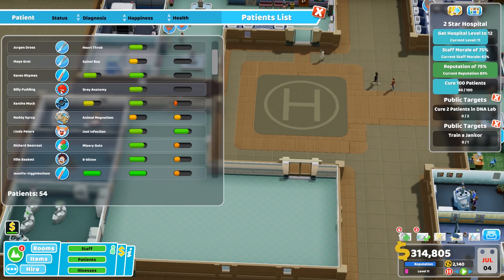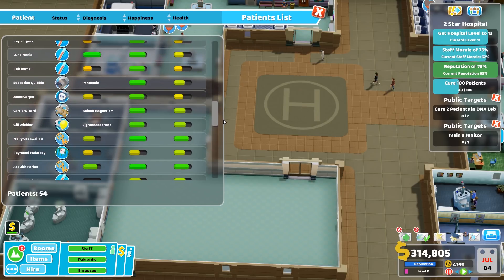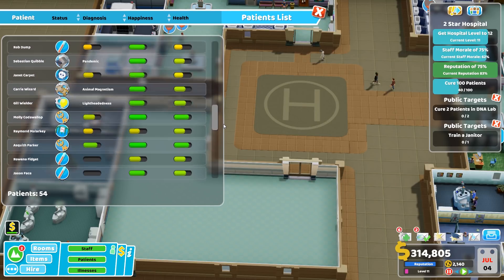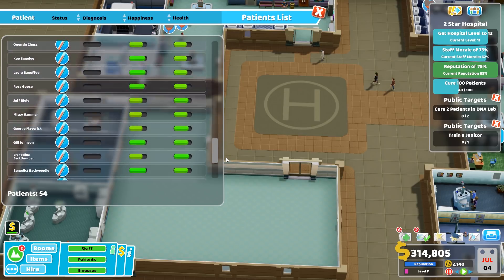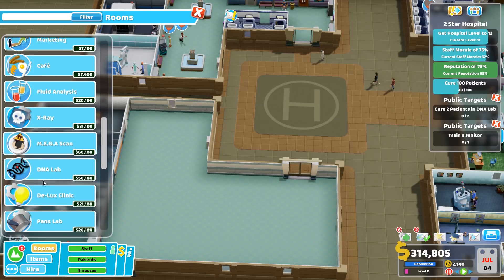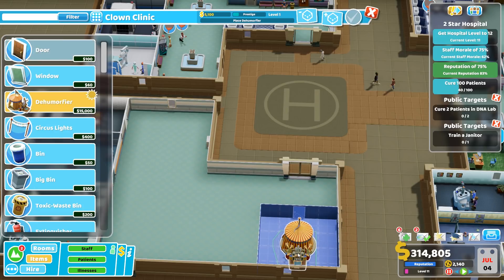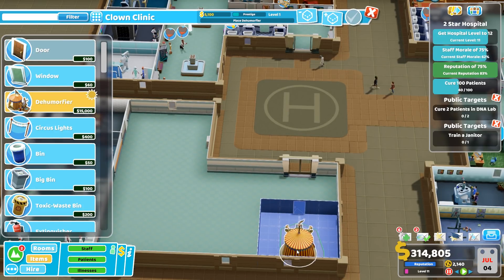What patients do we have at the moment? Surgery, surgery, rage quitting. Animal magnetism and gest infection - we could put those in. The pan lab, yeah those three. So clown clinic - in the corner there I would say. Clown clinic, done.